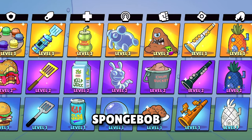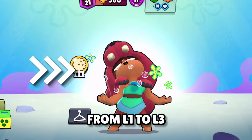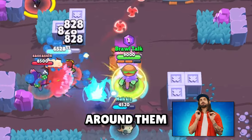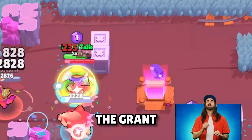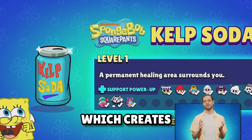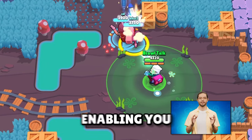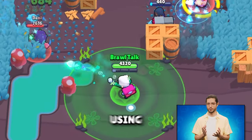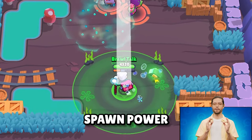We have 7 types of SpongeBob Power-Ups that go from level 1 to level 3. Tanks will get the power-up Krabby Patty, where patties orbit around them as a shield. When destroyed, they grant increased damage resistance, movement speed, and charge up your super. Support Brawlers get Kelp Soda, which creates a permanent healing area, enabling you to charge up your super when healing allies, and using your super will also spawn power cubes!